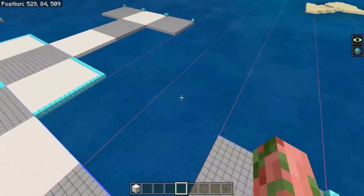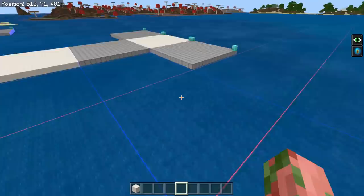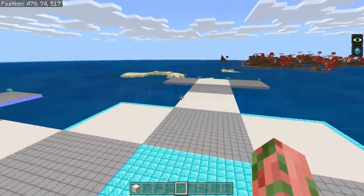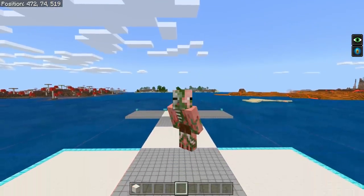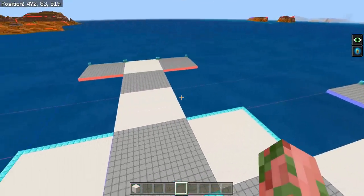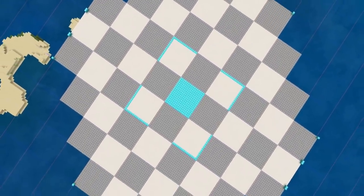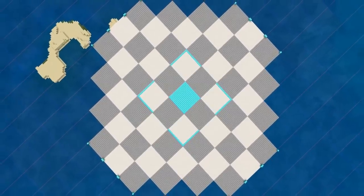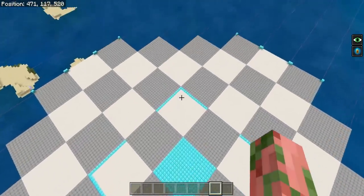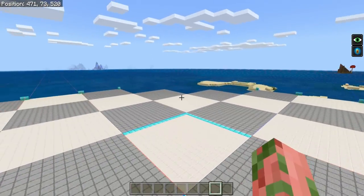From here, we need to connect the corners diagonally — filling in those squares to make one massive platform. It seems like a lot of work, but it's what we have to do on Bedrock Edition to get good rates. The final platform covers the entire ticking area of a standard world or realm. If you're standing in the very center chunk, nothing past this entire platform will be loaded — it doesn't matter if you can see it, it's not loaded and won't do anything.